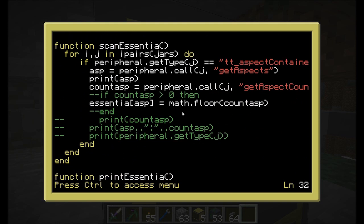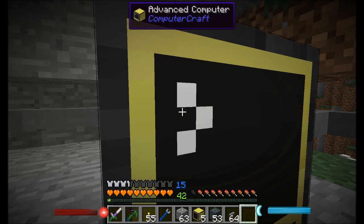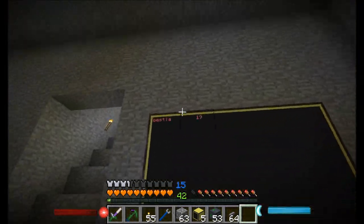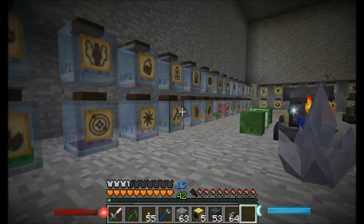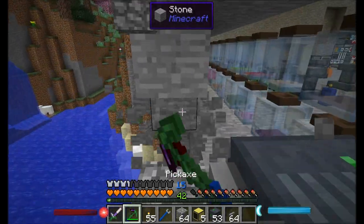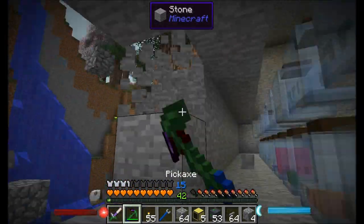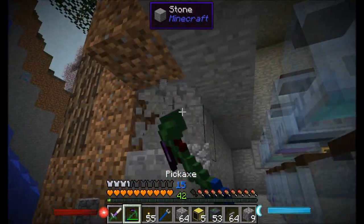Long story short, what I should be able to do is run this Aspects code and it should tell me on my computer monitor how much Bestia I have. Awesome. So now all I need to do is go through here and just add a bunch more stuff. I'm basically going to have to go through and clean this up a little bit once I'm done - making a bit of a mess, don't mind me.